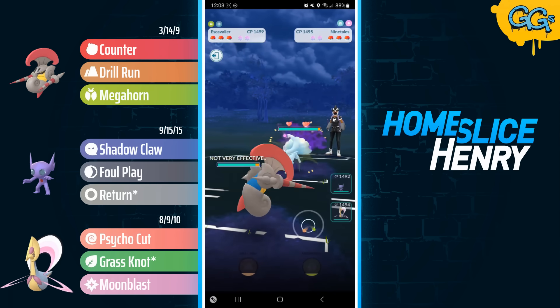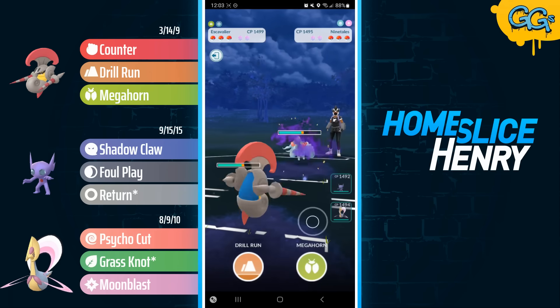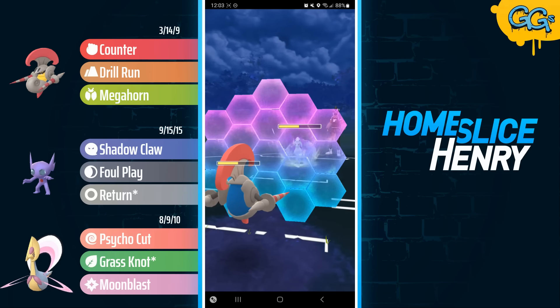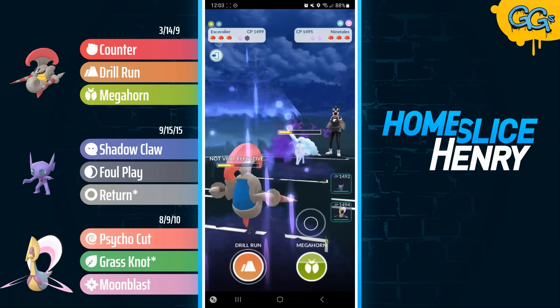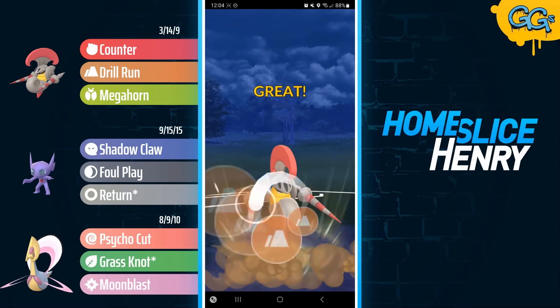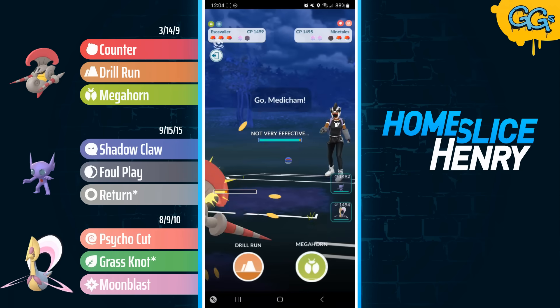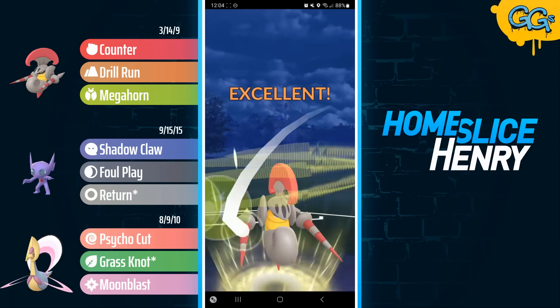Moving into the next match, leading Escavalier into Shadow Charm Alolan Ninetales. Escavalier is able to win all even-shielding scenarios. Here, my opponent throws on alignment, so unfortunately I will actually have to shield first in this matchup. I was just looking to overfarm as much as I possibly could. I farm up past the double Drill Run, and at this point my opponent knows they're losing the switch, so they're just going to let the Ninetales go. In comes Medicham, and I decide to stay in here. I go for the Megahorn.